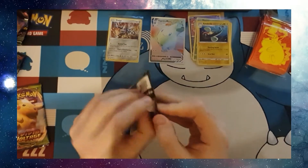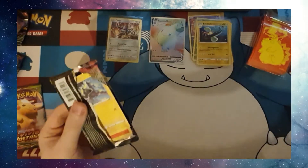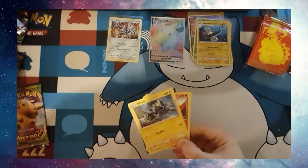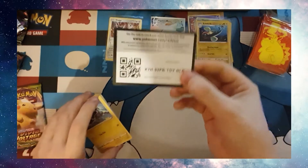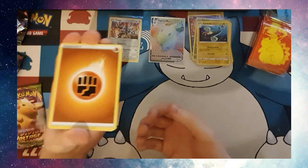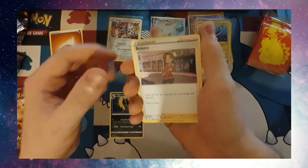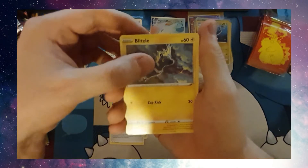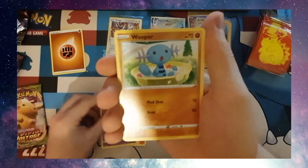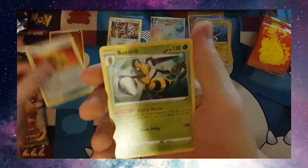I'm going to open two more packs tonight — let's hope we get something else good in them. Code card. Fighting Energy, Mightyena — I've been getting that card, feels like every pack — Beauty, Stone Energy, Blitzel, Slugma, Beldum, Milsary, Wooper, Reverse Holo Heroes Medal, and a Beedrill.